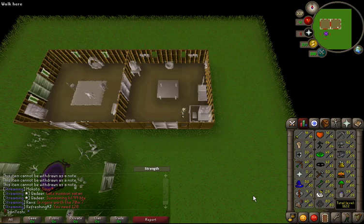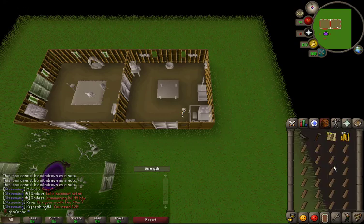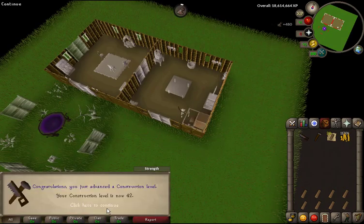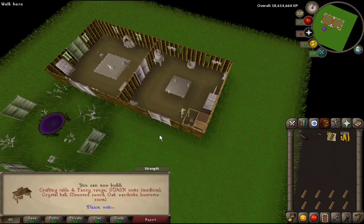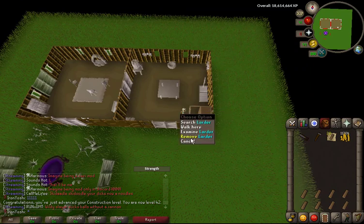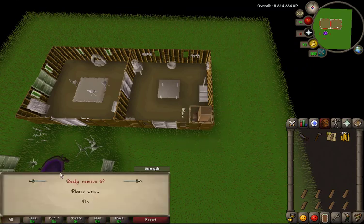I decided I'm doing all these medium clues and I want to build the stashes to store the items I use for the clues, but I need 42 Construction, which is like 5,000 XP away. I'm going to use the oak planks I got from all the eclectic implings to get level 42. There's 42 Construction — I can now build medium stash units and store the stuff I use for these clues.